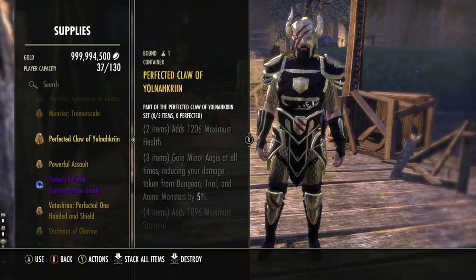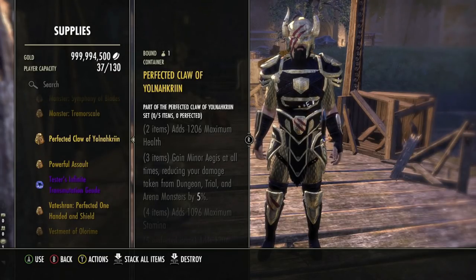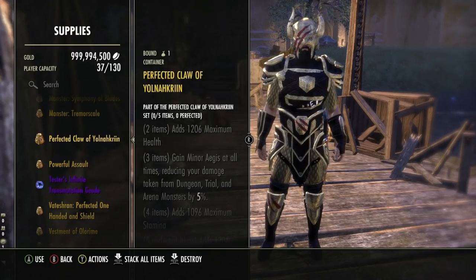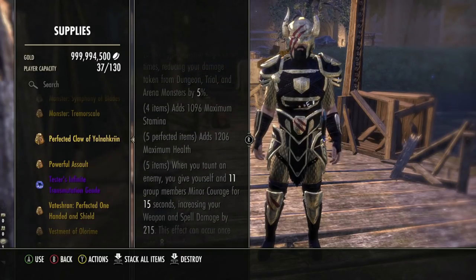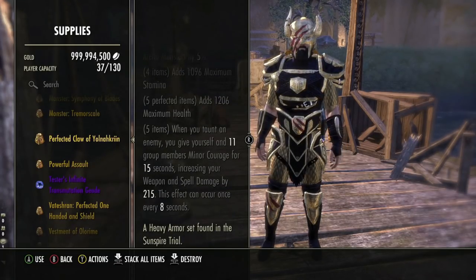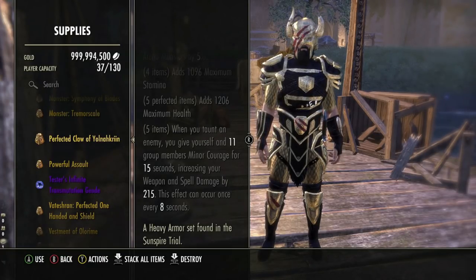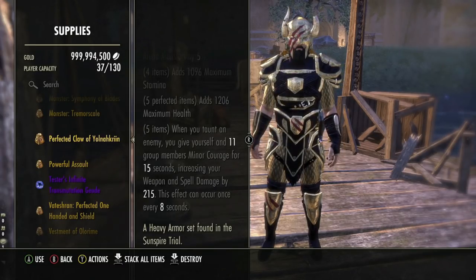The next gear set is Claw of Yolnokrin — my absolute favourite tank set in the game, though for this patch I'm seeing less use for it in organized content. Two-piece: 1,206 max health; three-piece: Minor Aegis, reducing incoming damage by 5%; four-piece: 1,096 max stamina. Perfected version adds a 1,206 max health five-piece bonus. The reason this set is so good is its very easy, effortless group buff: when you taunt an enemy, you give yourself and up to 11 group members Minor Courage for 15 seconds, increasing weapon and spell damage by 215. Easy 100% uptime.